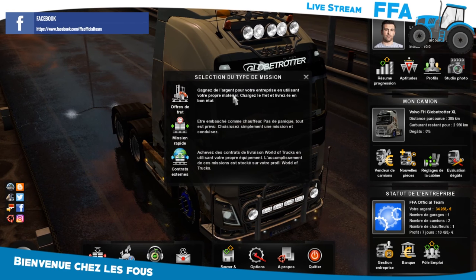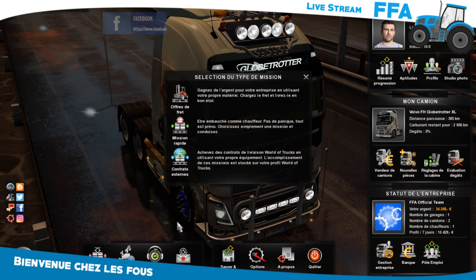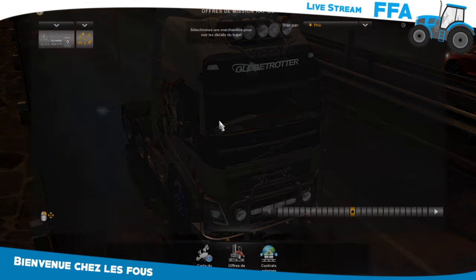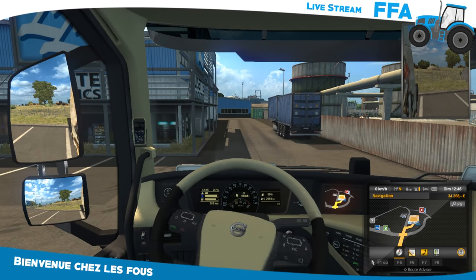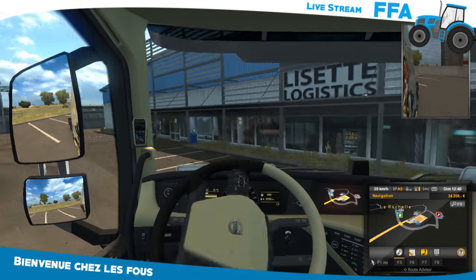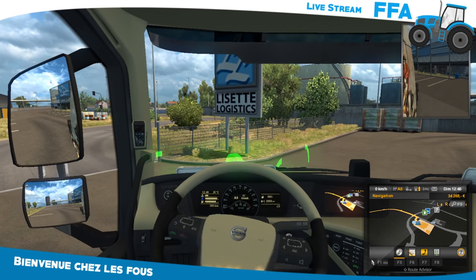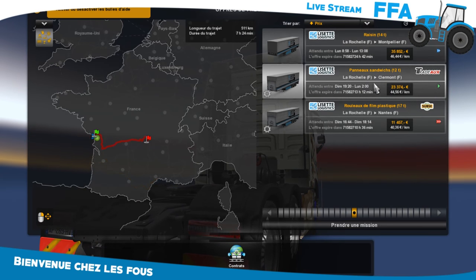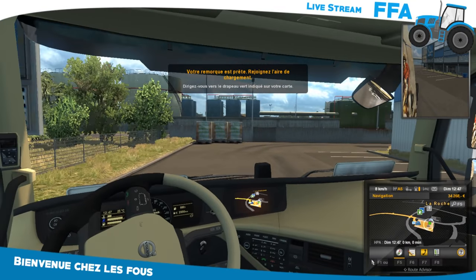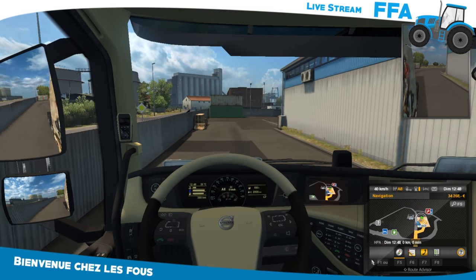Ça fait gagner de l'argent pour votre entreprise, il me semble. Ce qu'on va faire, on va aller ici et tester de faire une course. Il n'y a pas un truc plus court ? Nantes, allez, on va prendre Nantes. Ça nous fait faire un peu de TS. On va aller choper la remorque — elle est derrière.